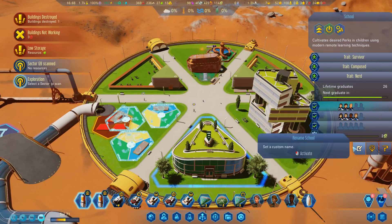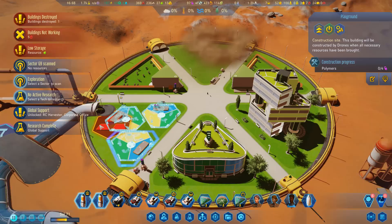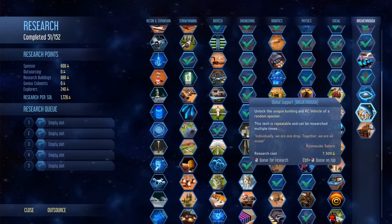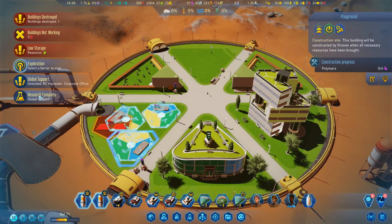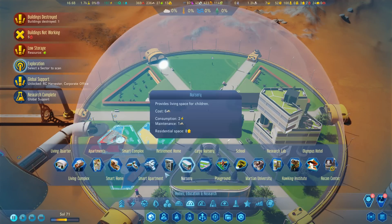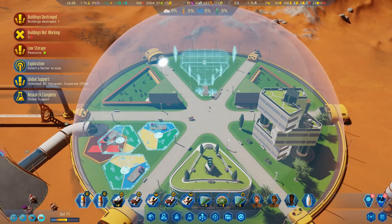We've got enough room for like 15 kids - the playgrounds are five each. Oh look - we have unlocked the RC Harvester and the Corporate Office! That is super awesome - let's do another one! Let's put in here a large nursery which will hold more people. Let's get that built. That's awesome!